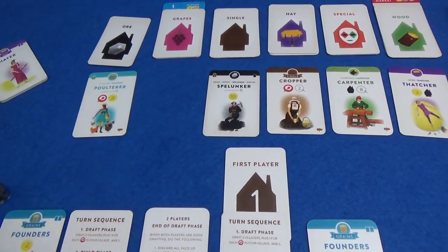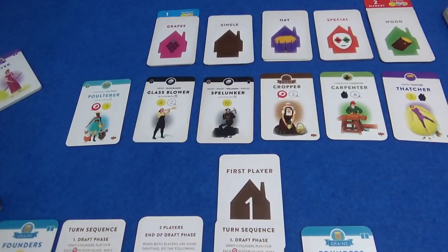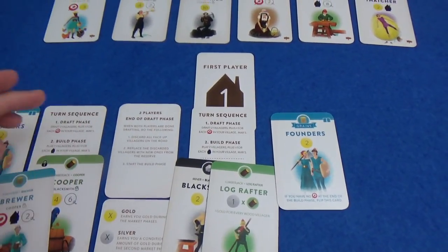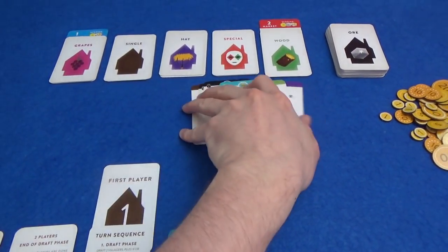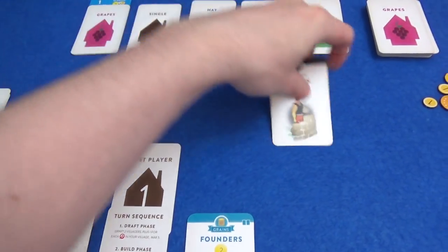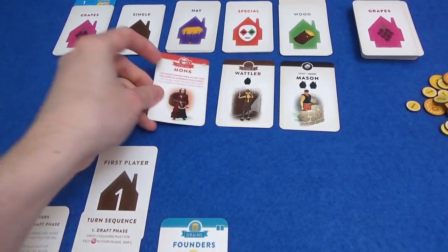Marty had his eye on the brewer, and I could have spotted that and taken it away. We replace it immediately, and now that's the end of the draft phase — we both started with no extra food. In a two-player game only, we now take everything that was left and remove it from the game, then fill up from the reserve to simulate cards being taken by other players.